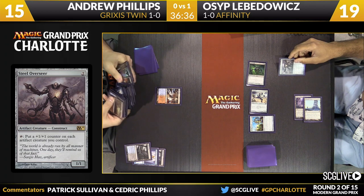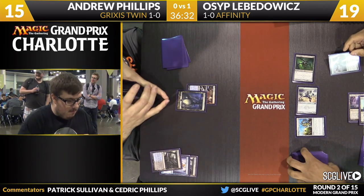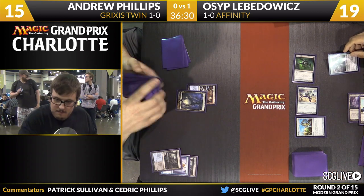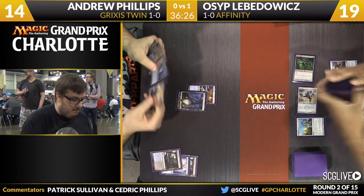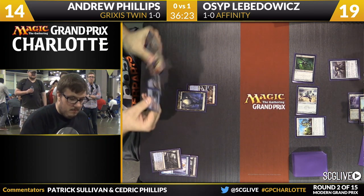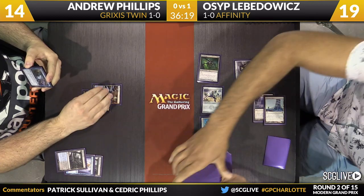Affinity without the payoff cards can get draws that can't beat a draft deck. Some of its draws — your Vault Scourge, Memnite, Signal Pest type draws — sometimes cannot beat a Giant Spider. But with the good cards, you see how the deck starts to work.